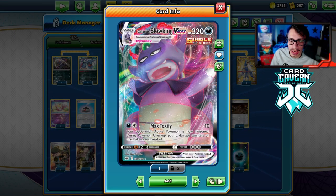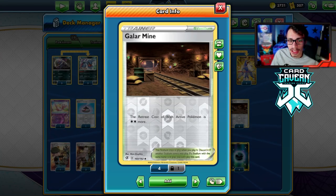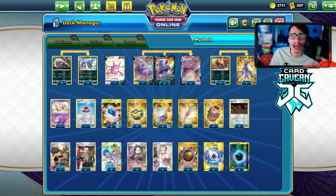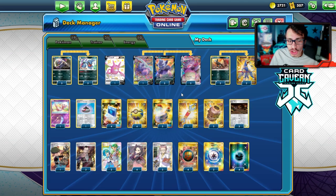There are a few issues with the deck. Your opponent can easily play Switch or hard retreat, so we're playing Galar Mine to make it hard for them to retreat out of the active spot. We can't really do anything about Malamar, Bird Keeper, and Switch themselves, but as long as we can counter that, we should be fine.